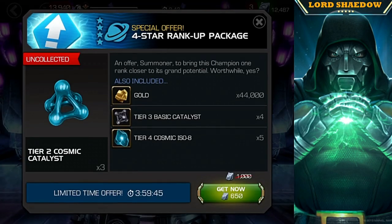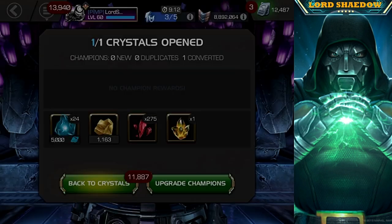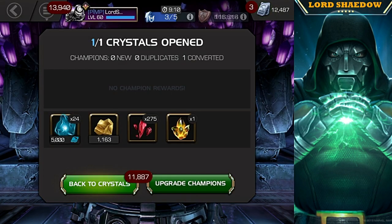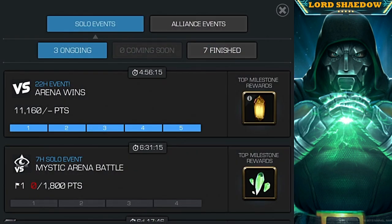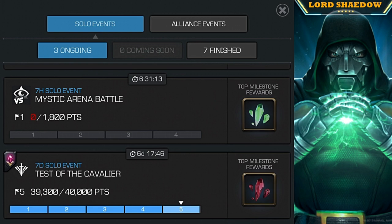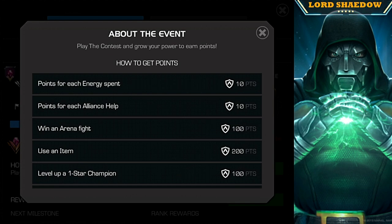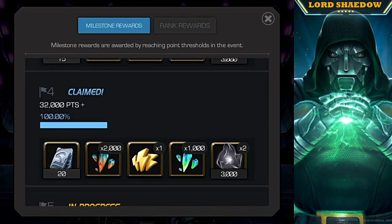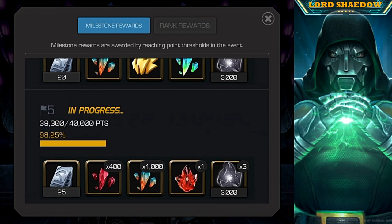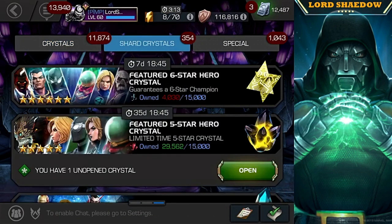I have all of the four-stars so we get five-star shards — no problem there. We also get five-star shards from this. The top option here will give us 400, so we've got a couple of ways to get those five-stars.